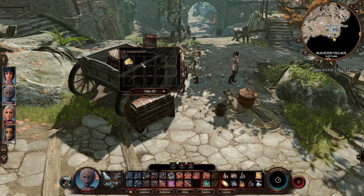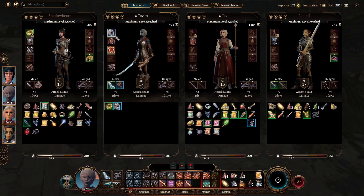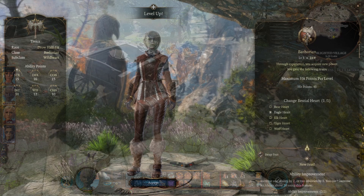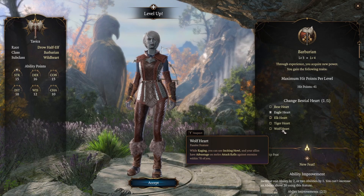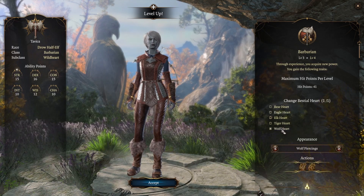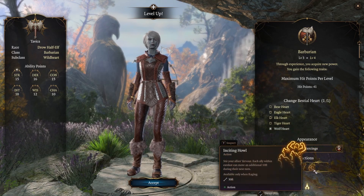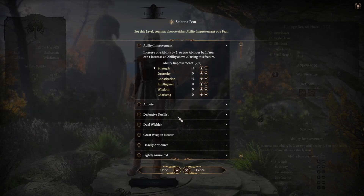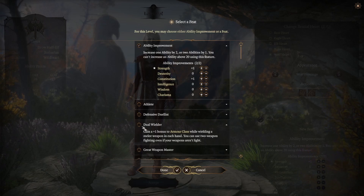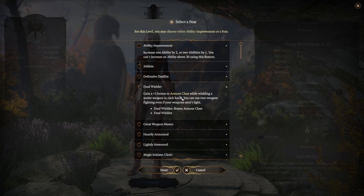At level four Tavika has a slight change of heart. She's grown to trust those around her — the small group of fellow adventurers she's been with. She's going to become a Wolf Heart so that her team members can get advantage and she can help her party hunt down prey more easily. Also at level four we get to choose a feat. She's had enough of the shield — she wants to go all out and get as many attacks as possible, so she's going to take Dual Wielder.